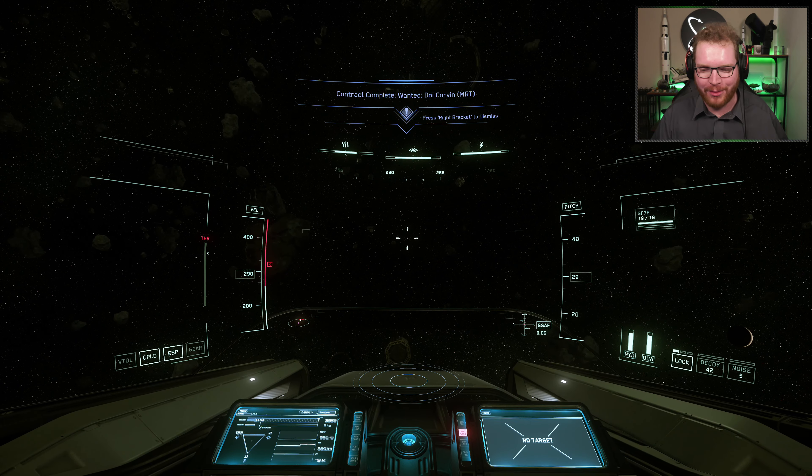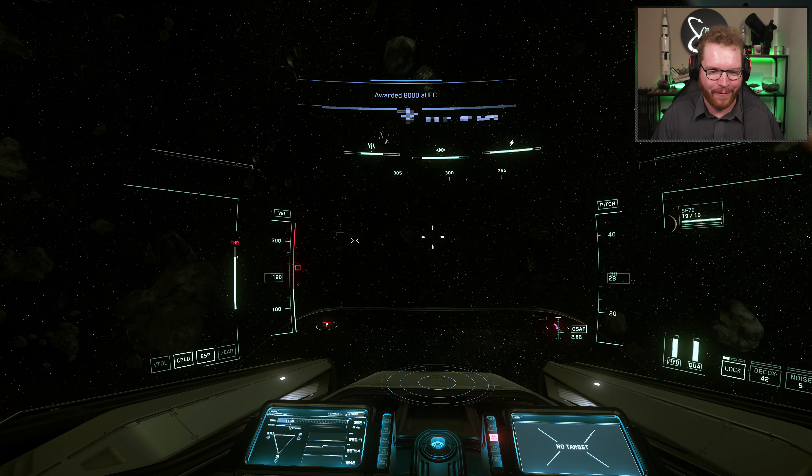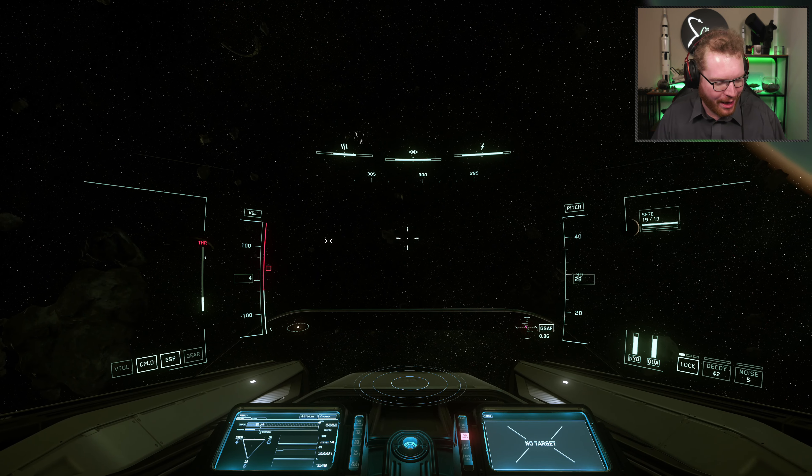It comes in two variants: the Inferno and the Ion. This is the Ion with the laser cannon. It also comes in the Inferno variant that has a big Gatling gun, which will also just wreck things around you. But it's just such a fun ship to fly.